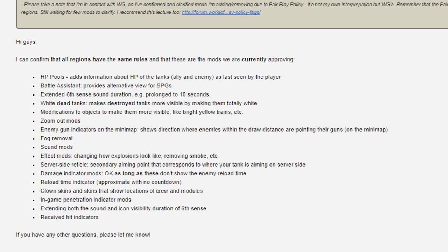Clown skins and skins that show locations of crew and modules — that is actually also legal. I think that's a questionable mod. Personally I would allow everyone to see the location of crew members and modules in the garage, but not in battle — but as you see it is allowed in battle. In-game penetration indicator mods — when you point your gun at the enemy and you see effective armor there. Extending both the sound and icon visibility of the 6th sense lamp duration. Received hit indicators.